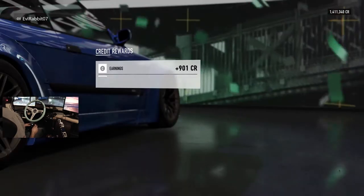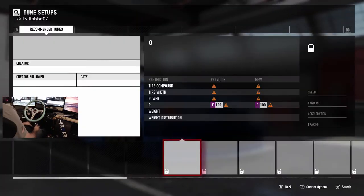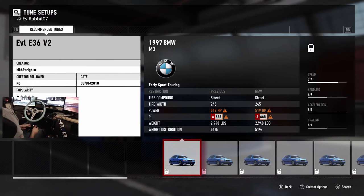We're going to quit out and take a look at the tune so I can show you guys where to get it. If you want to download MK6's tune — which I definitely recommend — it's right here: EVL E36 V2. There's also the E36 EVL, which is a lower power tune, just as stable. He added a little more power and pizzazz to the V2. MK6 Perigo right there on screen — download the tune. Until next time, I'm Evil Rabbit and he's MK6 — we're out!